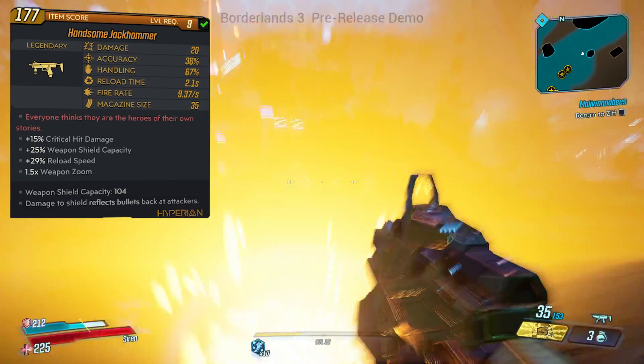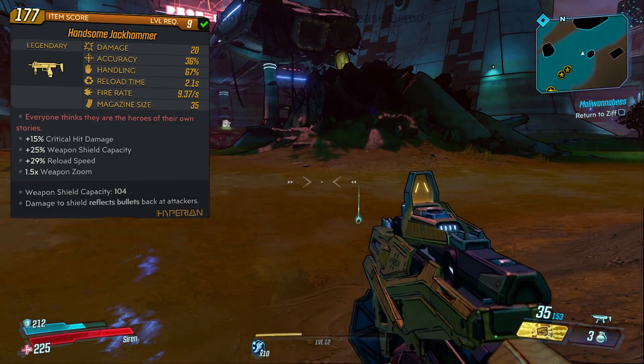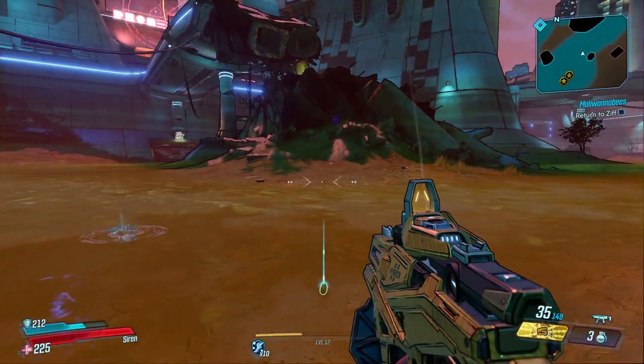The red text says "everyone thinks that they are the heroes of their own stories," which is a direct quote from Handsome Jack from Tales from the Borderlands.